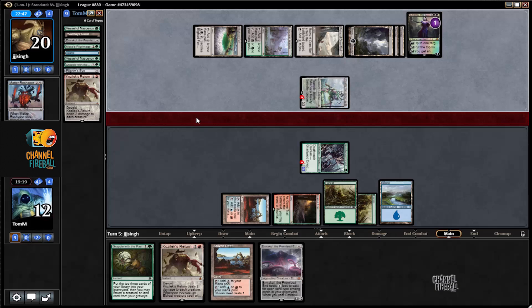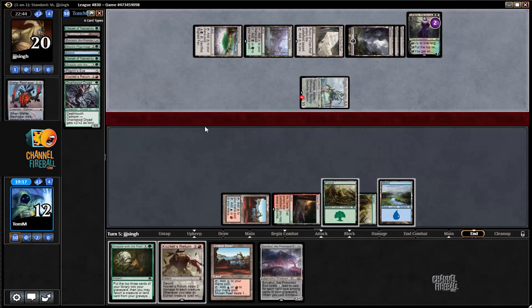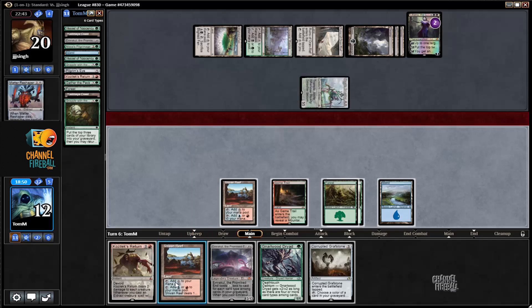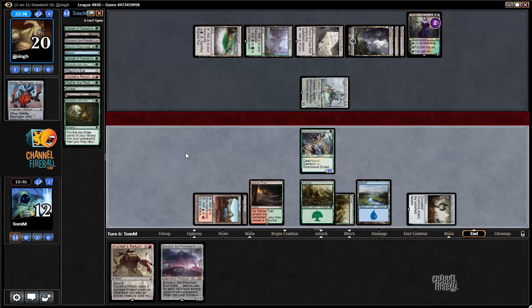I want to put a Clost to return into my graveyard so I can blink it back. I think I'm going to Grapple into a creature here though. Oh right, we just put two damage into nothing — that was stupid. All right, remember we had to play magic here slowly but steadily. That turn was not played optimally. Since I threw the creature in without reason — I mean I saved three damage, but I don't think it was worth it.